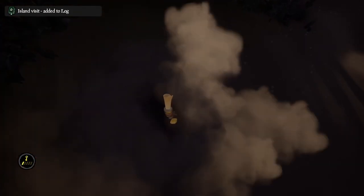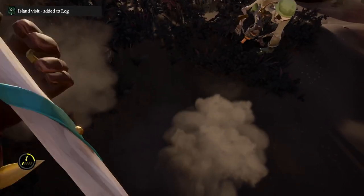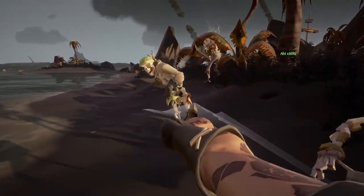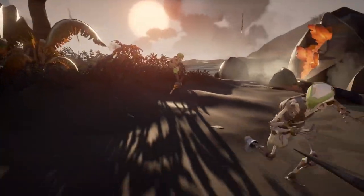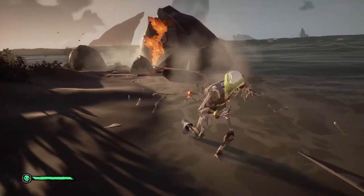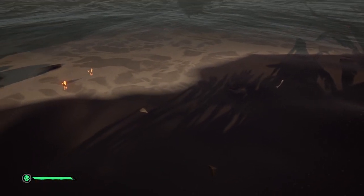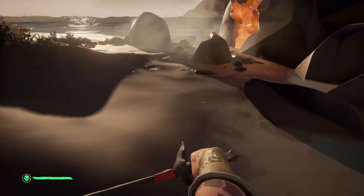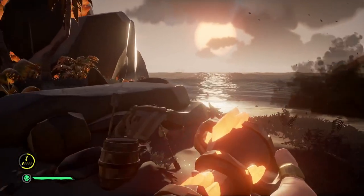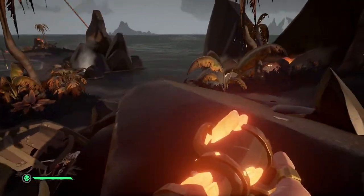Hop off your ship and onto the island. Follow the compass until it continuously spins in a circle when stood still, then get out your shovel and dig up the map parchment. The majority of the time, skeletons will spawn once the map piece has been dug up. Make sure you kill these skeletons, as some of them will drop ashen trinkets which will largely contribute to your emissary level. Once killed, you should have trinkets on the floor and a map parchment. Load the trinkets onto the boat and take a look at the map.